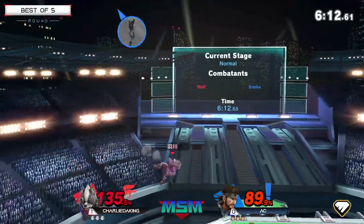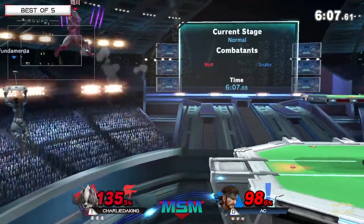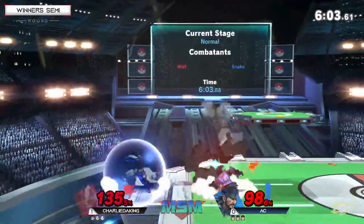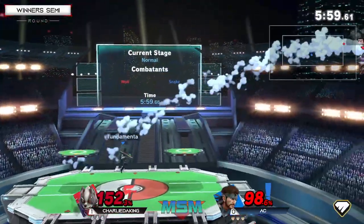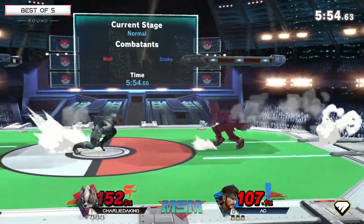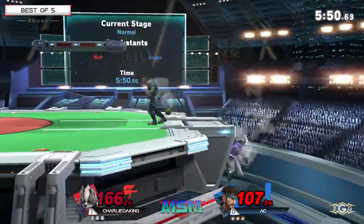I do like the get-up option from Charlie, just because the situation AC had set up was: do you want to interact with the grenade, or do you want to interact with my option after your get-up? Charlie puts out the get-up attack, only has to worry about the grenade hitting him, and then gets away from anything AC had set up. That was a good risk-reward factor from Charlie. And Charlie is so slick on that reflector button — he uses it as a combo starter, combo finisher, and combo extender.